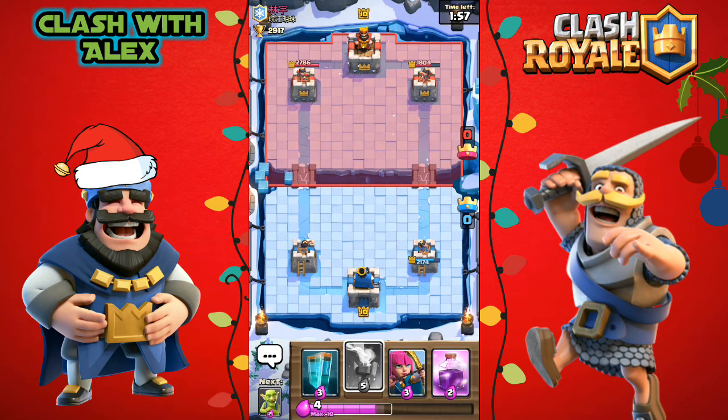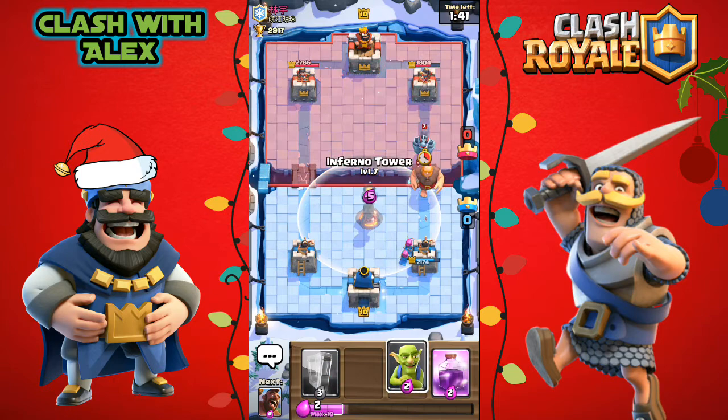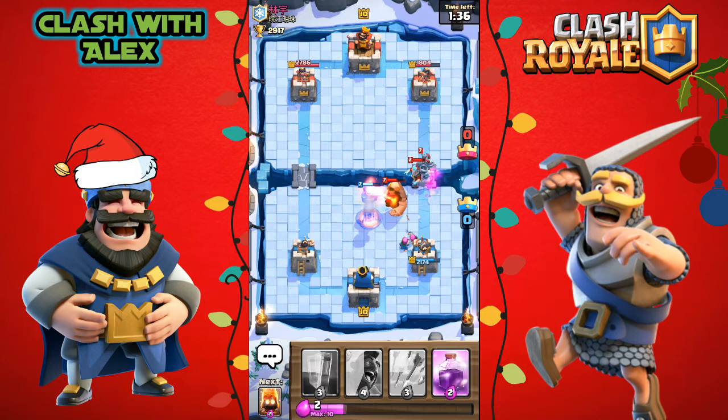We're probably gonna be switching decks a lot in this video just to see what kind of different combinations we can get. He does have an ice wizard and placed a giant down, so let's put down an inferno tower and some goblins for that ice wizard, knowing the mega minion will kill most of it.